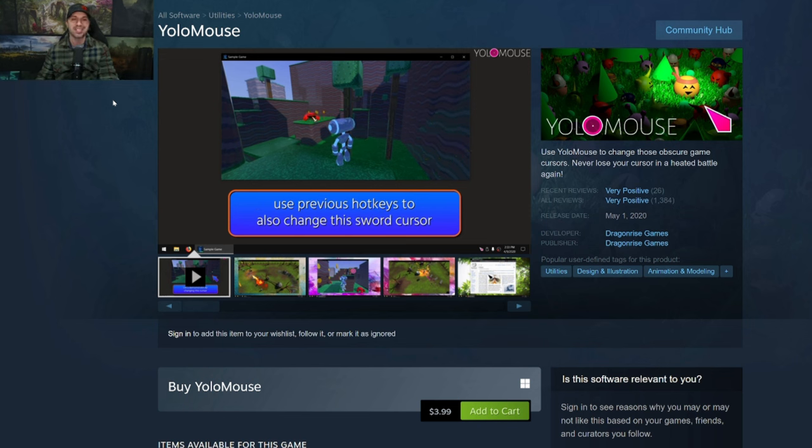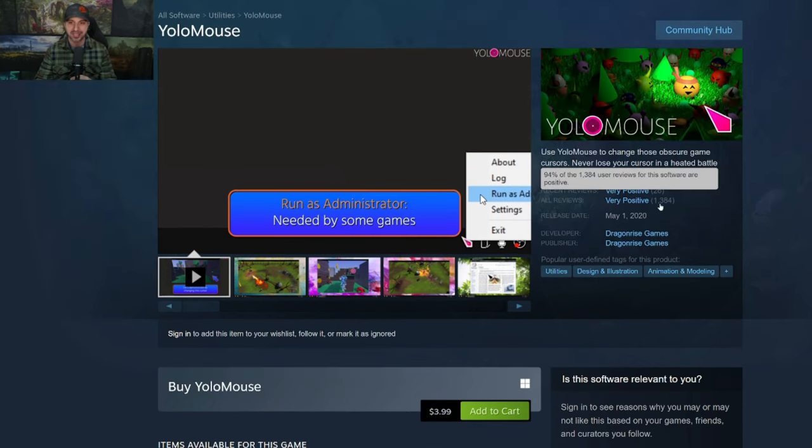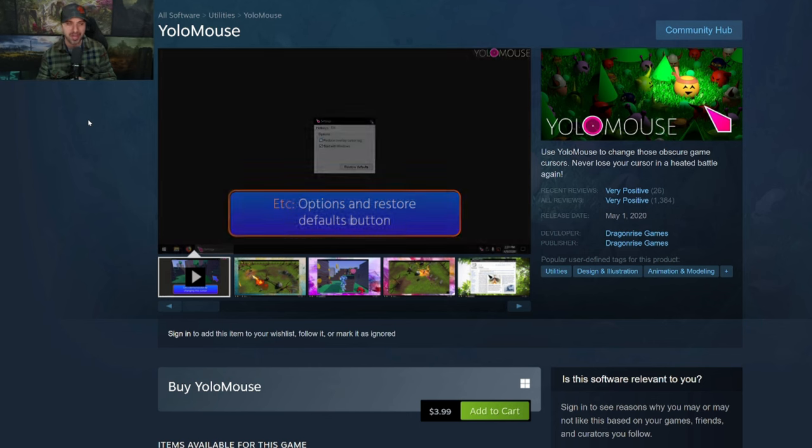YOLO Mouse. This is an app inside of Steam you can purchase for $4. And I will tell you, for $4 it is well worth it — this is less than a cup of coffee at most places. It currently has a very positive 94% rating. Now, it's not a sponsored video; YOLO Mouse is not paying me. But this is how I have my own custom cursor inside of Last Epoch, which we're going to go to right now.